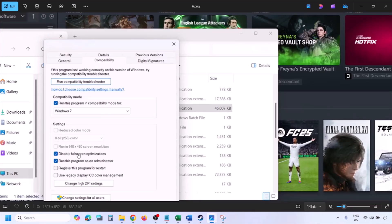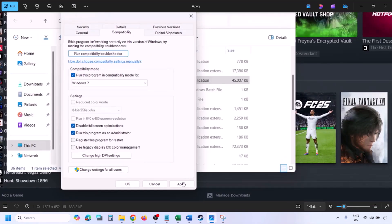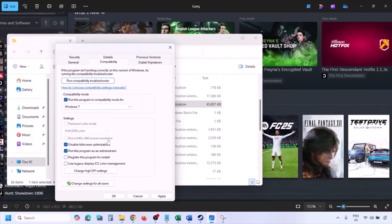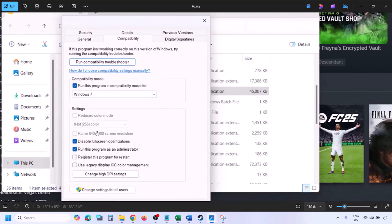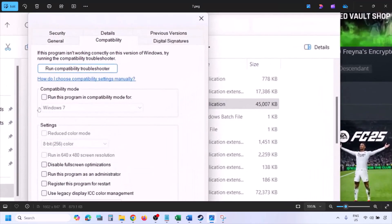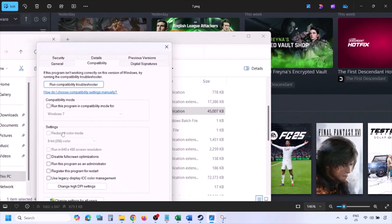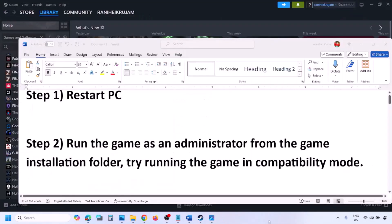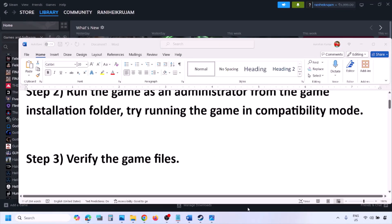Still not working? Put a check on the box which says Disable Fullscreen Optimization, hit Apply, click OK, and launch the game. If still not working after checking all these boxes, uncheck all the boxes, hit Apply, and click OK. Then follow the next step.